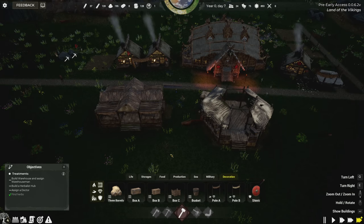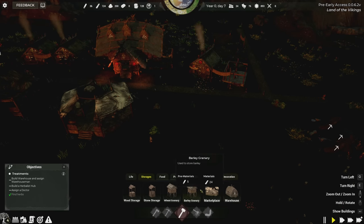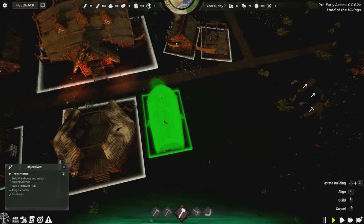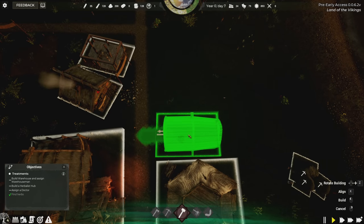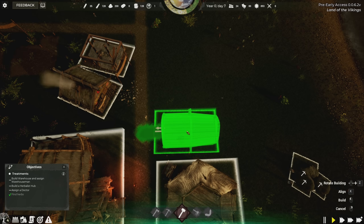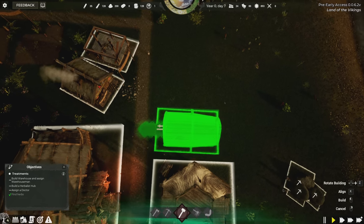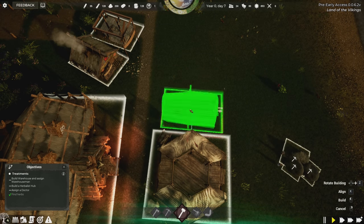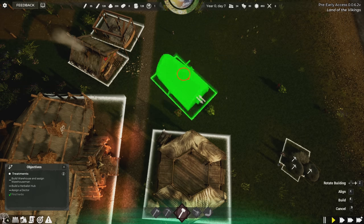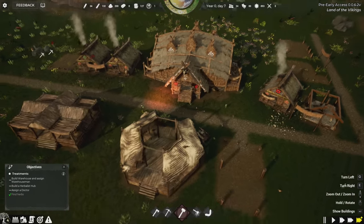That completes the decoration objective. The next thing is to build a warehouse and assign a warehouse worker. I'll place the warehouse right next to the marketplace. If you get close enough to a road it will auto-connect, which is convenient. For symmetry lovers, you can hold X to align buildings with other structures — but I'll probably not do that often because I like the organic look.